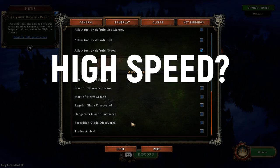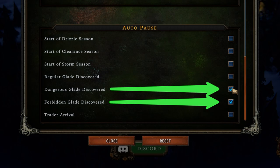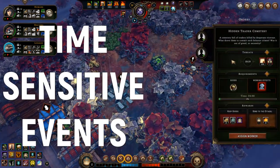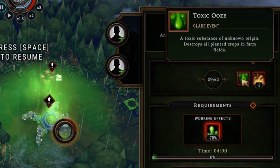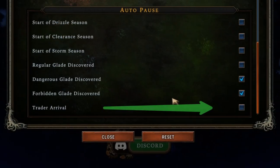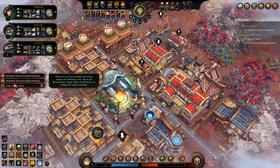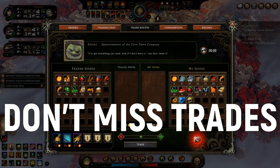If you play at high speed, I would suggest enabling auto-pause for a few events — like when you discover a dangerous or forbidden glade, as those events are time-sensitive and you can end up getting hit by a nasty event if you speed past the time you discovered a glade without acting. The same applies to traders, as their time in your settlement is short and at high speed they will leave in just a few seconds, meaning you would miss the opportunity to trade.